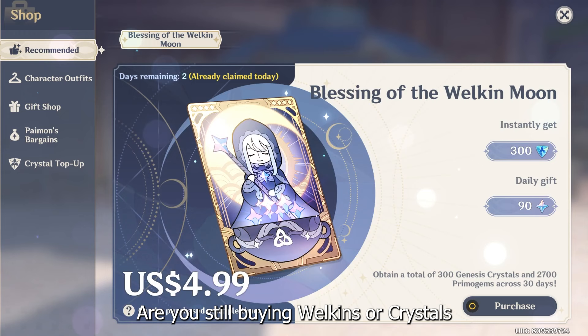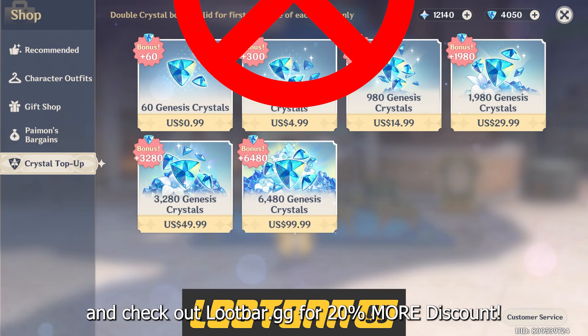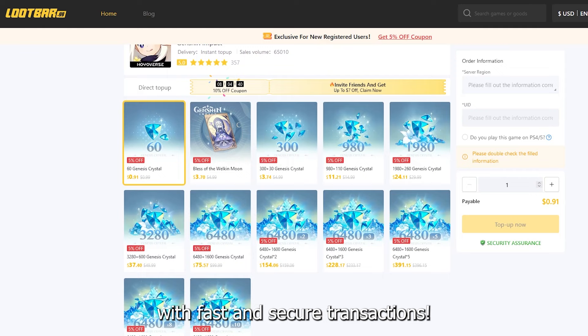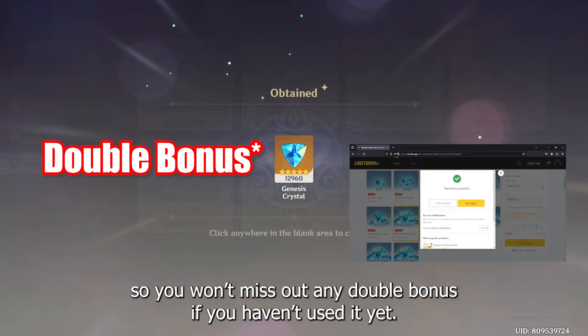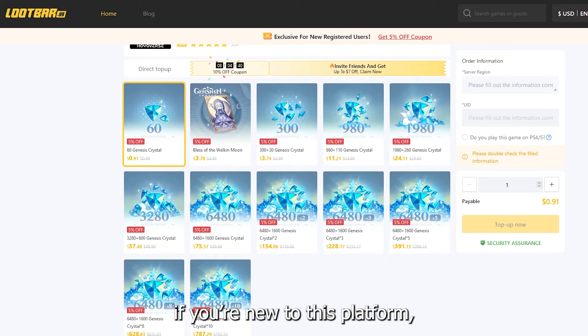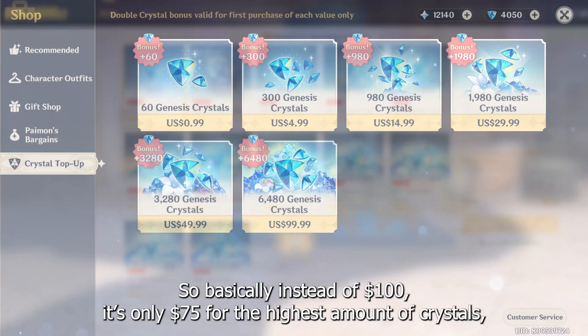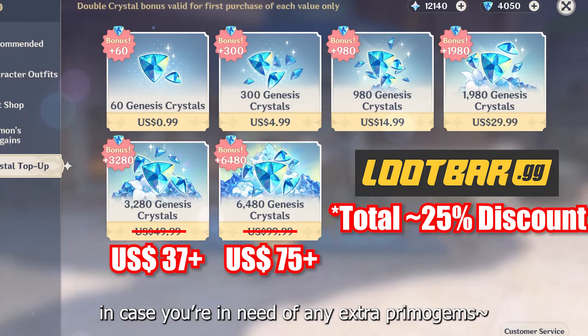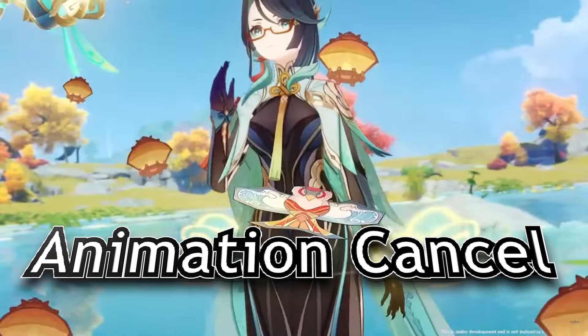But before going into more of that, let me ask you a question. Are you still buying Wildcards or Crystals from the regular in-game store? If you do, stop doing that right now and check out RootBar.gg for 20% more discount. Not only does it offer a much better price, but it's also a very trustworthy platform with fast and secure transactions. All top-ups are done via the official Hoyo route, so you won't miss out on any double bonus. If you're new to this platform, you'll get another 5% discount on your first purchase — so instead of $100, it's only $75 for the highest amount of Crystals, saving you almost 30 bucks. Links in the description.